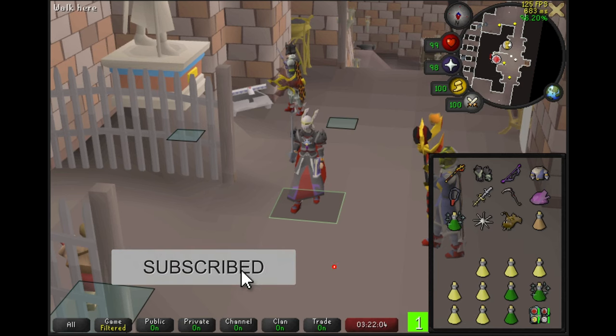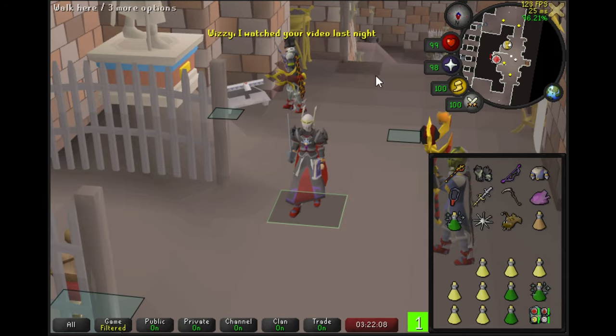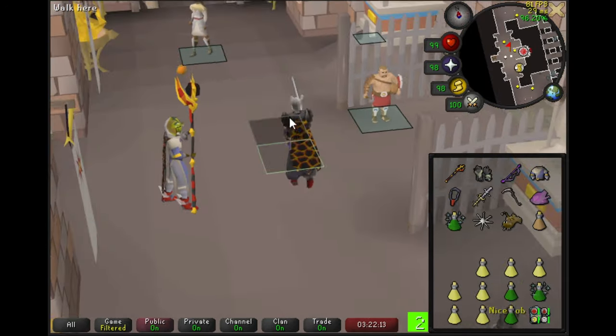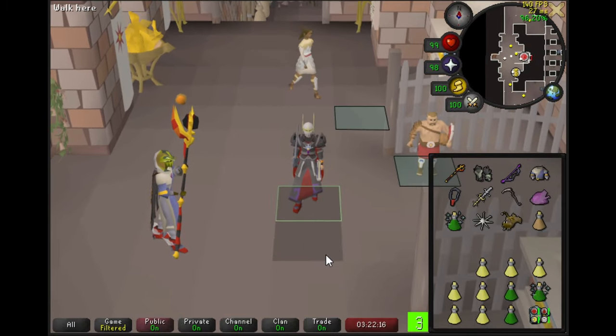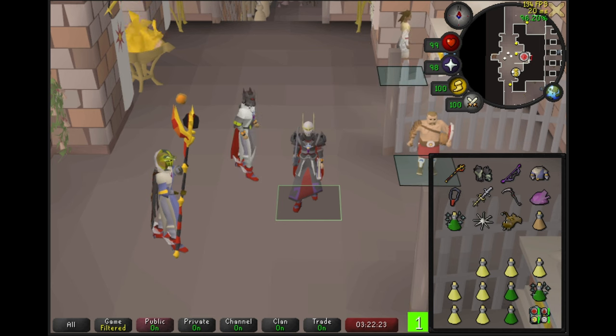Hi, and welcome to part 2 of my Fortis Coliseum Guide. This guy watched my video last night — I don't want to hear what he has to say because it's probably not going to be very good. I'm going to get out of here — a little line of sight technology for you. In this part of the video, I'm going to be showing some fairly common wave facts and solutions. Hopefully those are very helpful.